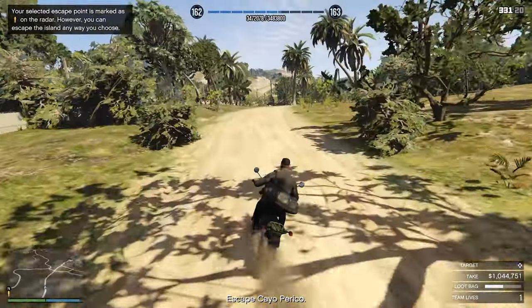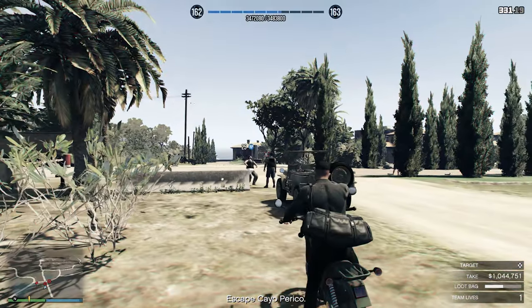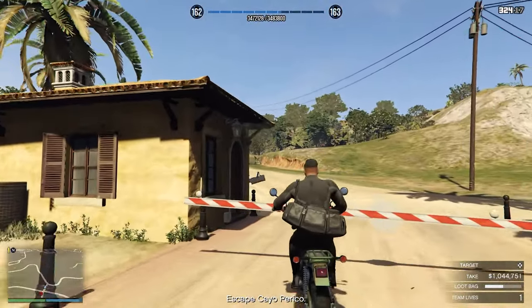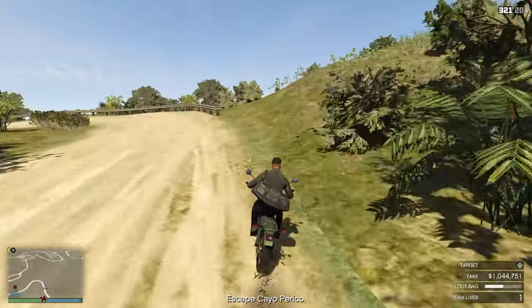Now simply follow this road that I'm driving on right now. Here we have two more guards that you want to take down. Since I got the aggressive loadout it's pretty easy to take them down with the pistol. Now take down this camera and we're going towards the secondary loot spot which is not far away from here.